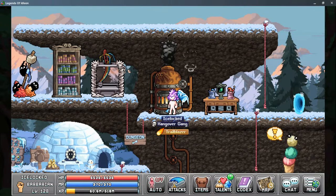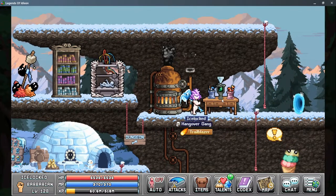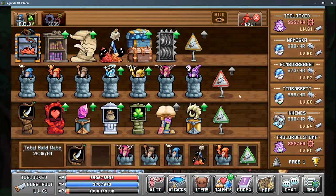And then once you've completed this, the last quest you have to do is to build the red and orange signposts in the construction bench. The signposts look like this, and they're located where the 3D printer is and this wizard tower.